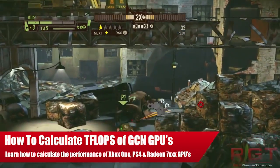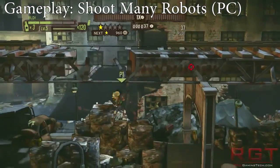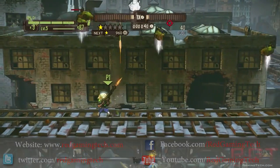Ladies and gentlemen, this is a RedGamingTed.com video. We're going to be showing you how to calculate the performance of the Radeon 7000 range cards. This is the GCN architecture that actually powers the PS4 and the Xbox One.